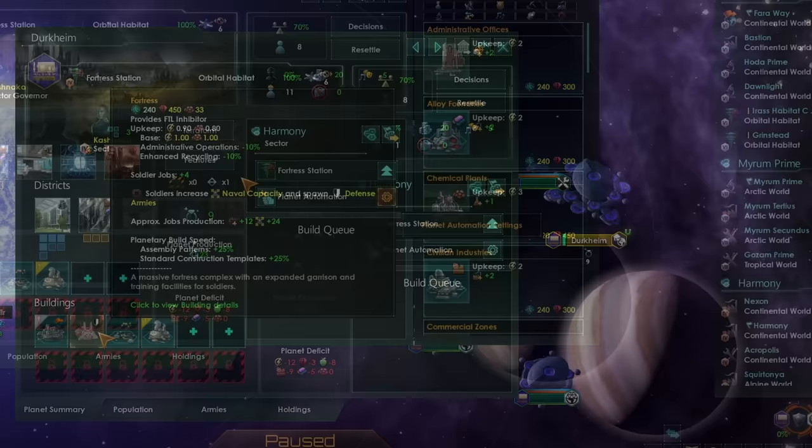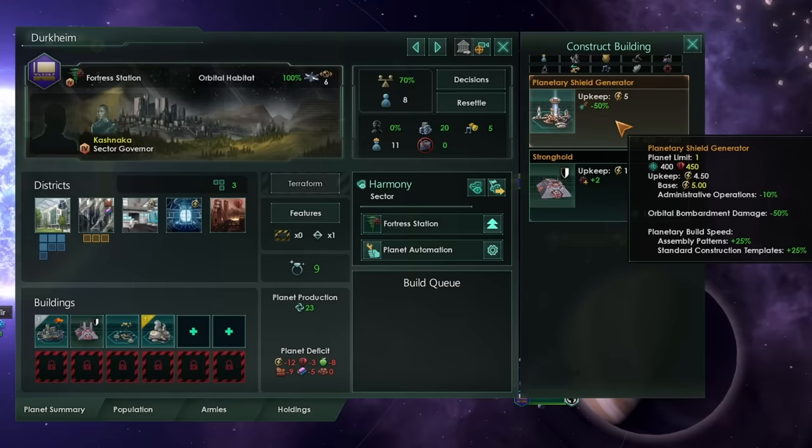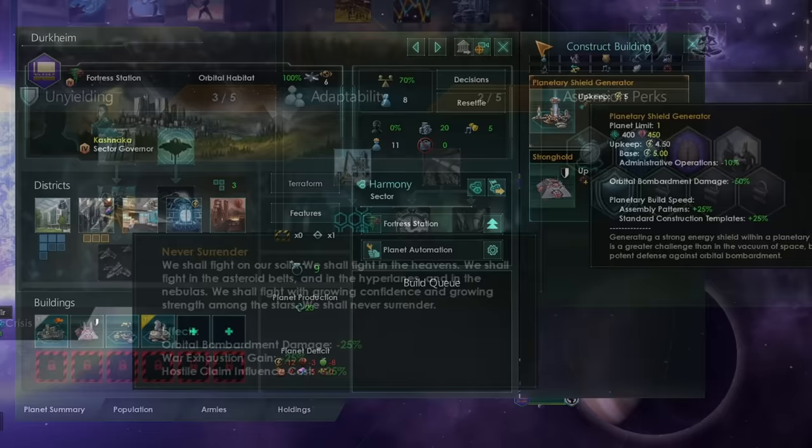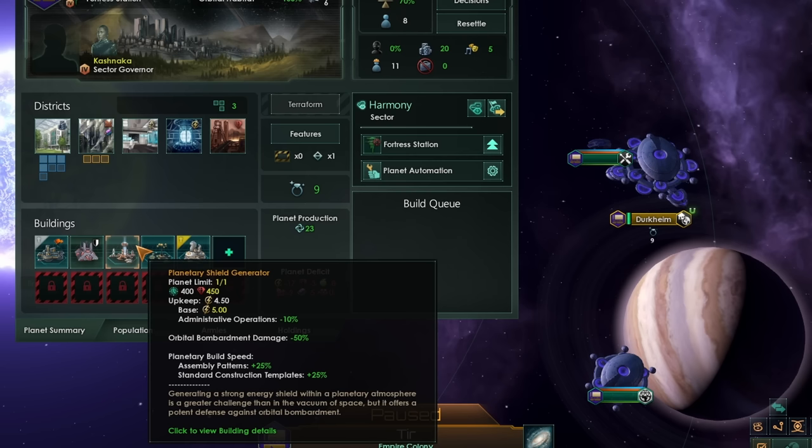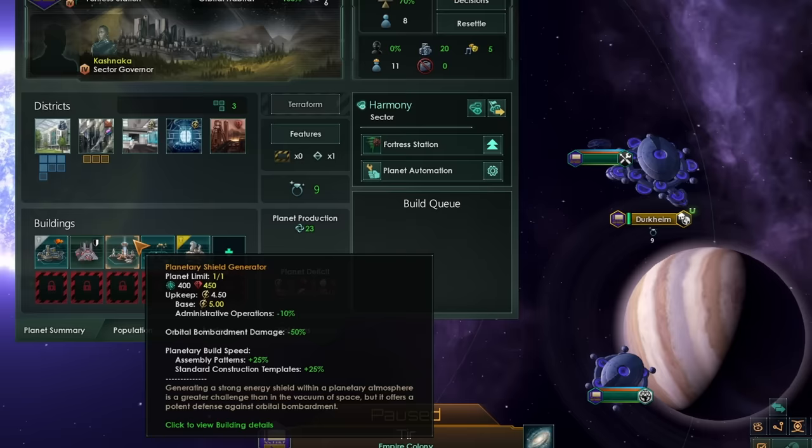Once you have a Fortress on a planet, you don't really need to add anything else. I would recommend putting down a Planetary Shield Generator, along with taking the Never Surrender tradition in the Unyielding Tree, and the Survival of the Fittish tradition in Adaptability. Combining those two traditions and this Planetary Shield Generator, we will hit the maximum Orbital Bombardment Damage reduction of minus 98%, making it very hard for any ships trying to get through the system.